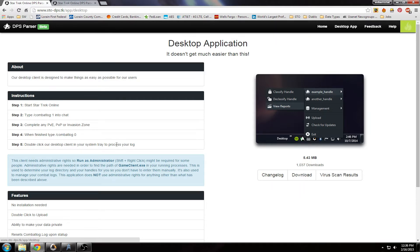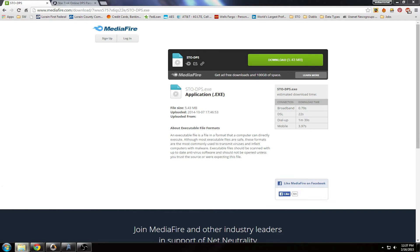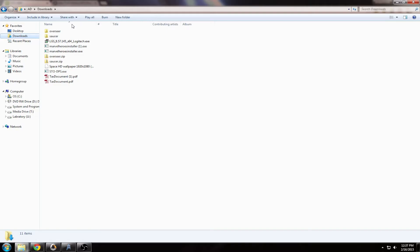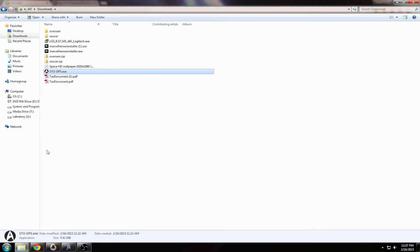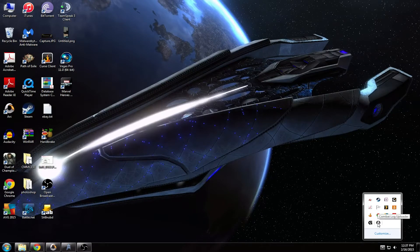Double-click the desktop icon and the client will process your log. To download it, go to the download button — it takes you to MediaFire. Make sure you click the top button for the STOW DPS file, as these sites can be a little buggy. I've already downloaded it. You can see I have the EXE in my folder — you just run it, it's real simple, and then it pops up in your system tray.